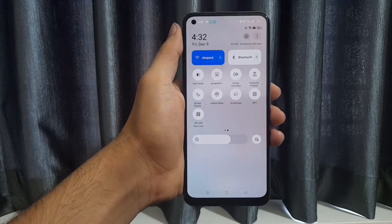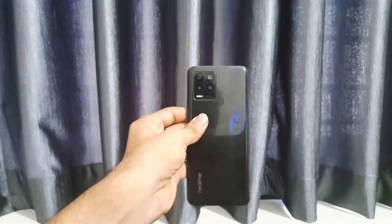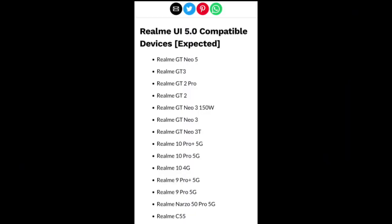Your device is currently running Realme UI 4.0 based on Android 13. Check if your device is in the compatible list. The Realme UI 5.0 compatible devices include: Realme GT Neo 5, Realme GT3, Realme GT2 Pro, Realme GT2, Realme GT Neo 3, and Realme GT Neo 3T — these are currently running Realme UI 5.0 trial version.